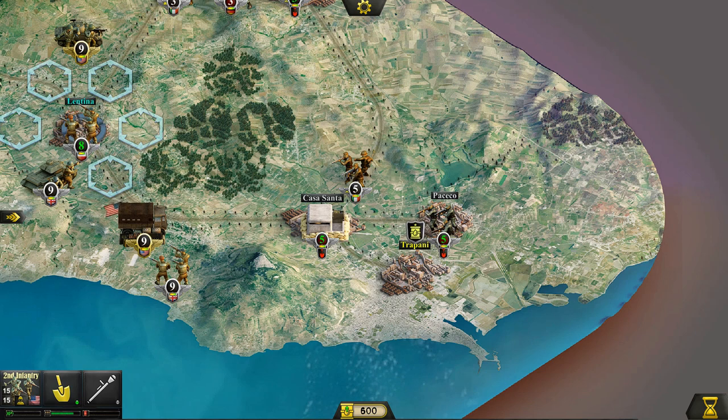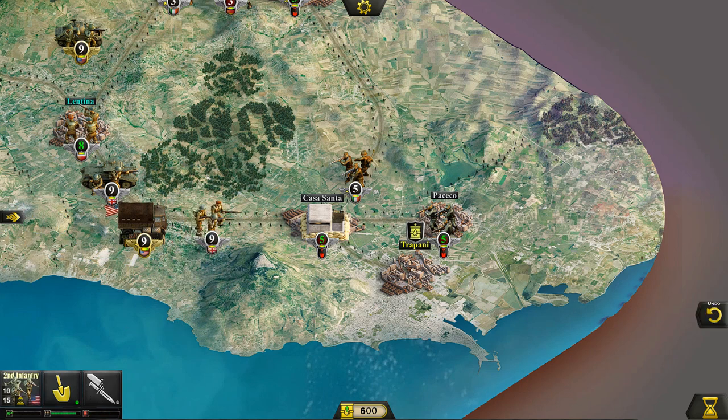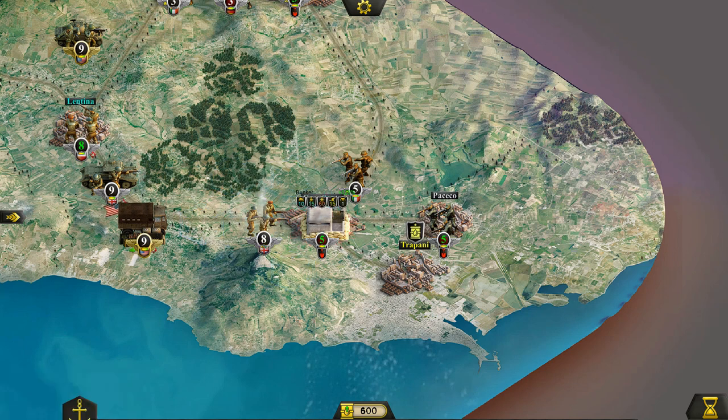Look at that — thank goodness I kept some men there. We have Trapani! I totally forgot about Trapani. Now we're going to have to send some guys to attack this way, and these are not engineers so they're not going to be as effective against these entrenched positions. As you can see, the men simply ducked down behind the parapet and avoided our damage entirely.